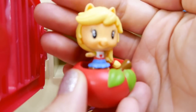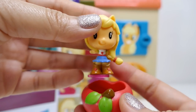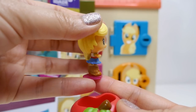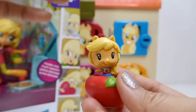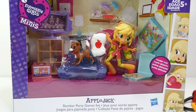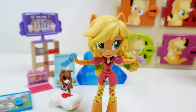Oh my gosh, we found our Equestria Girl right away! This one is an Equestria Girl from the Cutie Marks Crew — here is Applejack looking super cute in her outfit with brown boots, and she's sitting inside an apple. Our surprise is an Applejack Slumber Party game set!